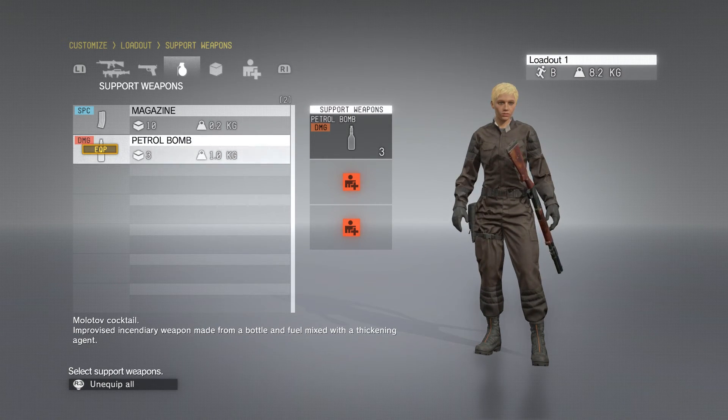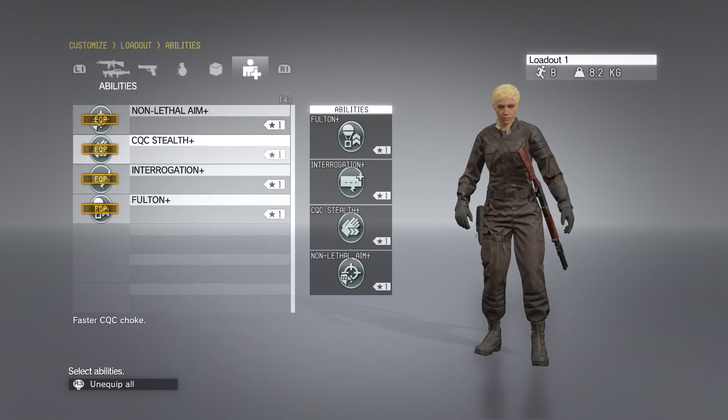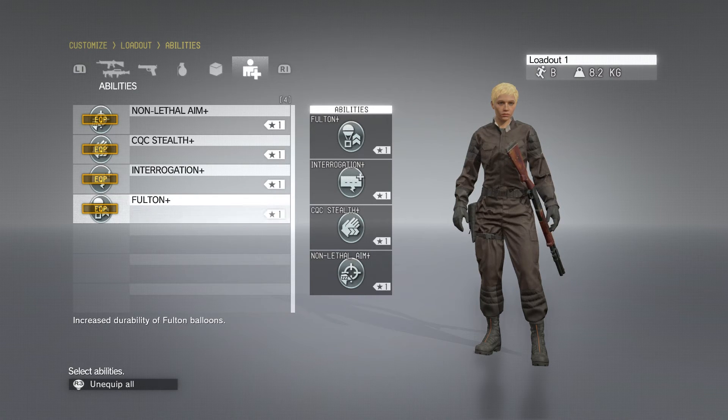A patrol bomb, which is pretty much like a Molotov. I did not get the cardboard box because I want to be as light as possible. And then my four perks are: non-lethal aim, CQC stealth, interrogation, and Fulton.